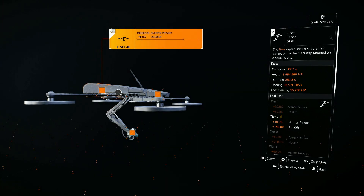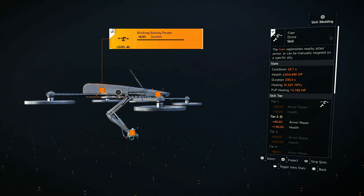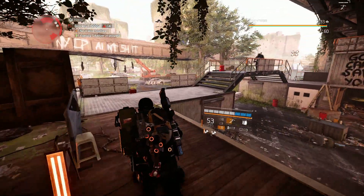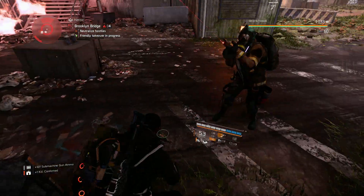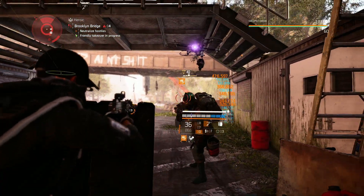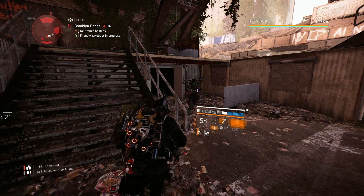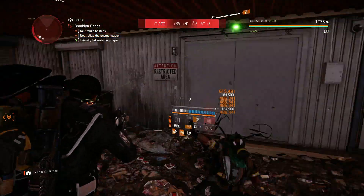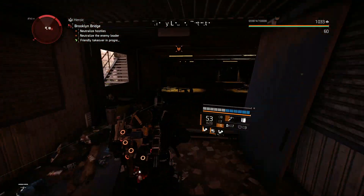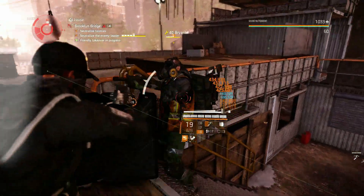For skills, I'm using the Fixer Drone to heal me. You could use the Chem Launcher or the Hive if you want, but I use the Fixer Drone so it just follows me around and heals me without me having to do much. It doesn't give the most healing compared to the other two, but it gives me 31,000 HP per second which is pretty solid. We also have two skill tiers, using the Technician specialization tree for that extra skill tier.